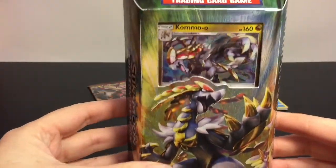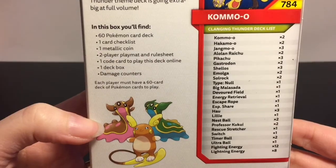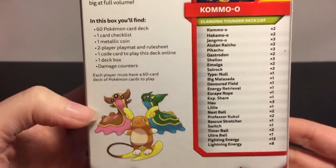Now let's take a look at the Kamo'o theme deck, and then we'll end on the two booster packs. Very cool artwork as usual — it is the Clanging Thunder theme deck with Fighting and Lightning energy. I'm really happy about Alolan Raichu being featured here; he's adorable.